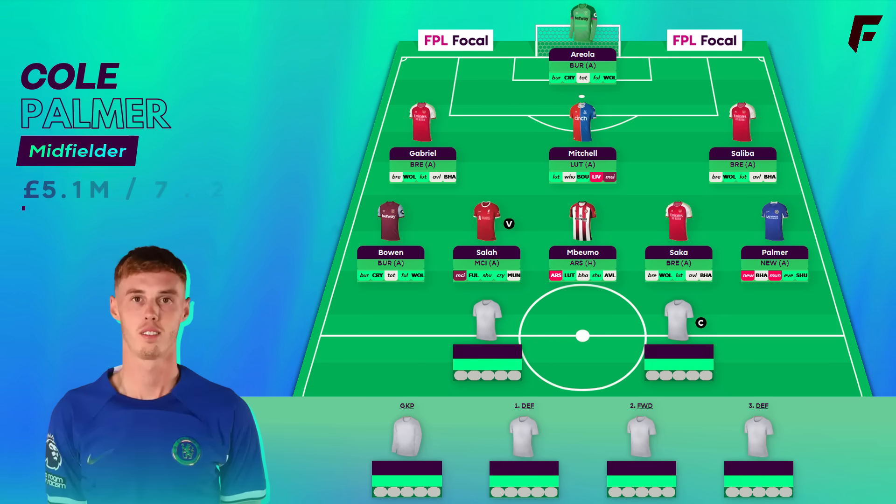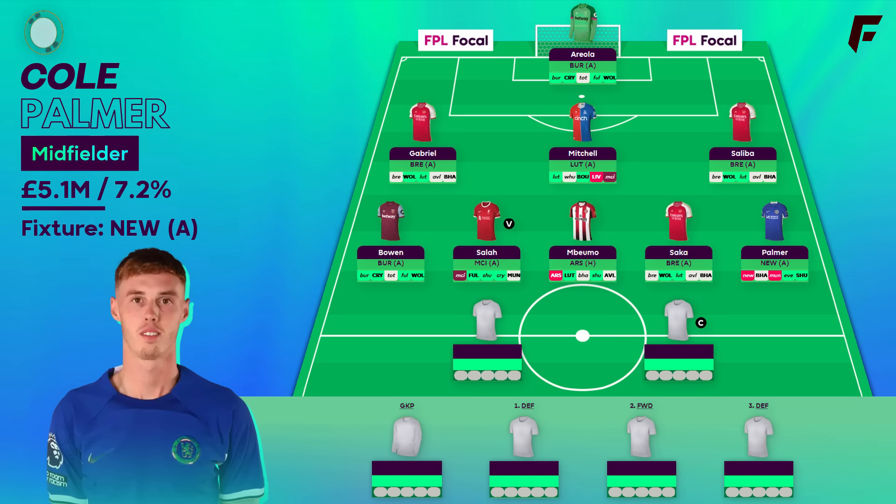There's tons of money in the bank with this team, so you could even get Sterling over Palmer, but there's no harm in having money in the bank for a rainy day — is Sterling actually worth the premium? 4 penalties is fortunate for Palmer, but he's playing really well right now — he's created 5 big chances and had 7 big chances himself. Chelsea hit an amazing run of games over the winter period, so one Chelsea attacker is sensible, and doubling up will likely work out well. Nkunku is expected back soon after the break, so the signs point to Chelsea being a great team to hop on.